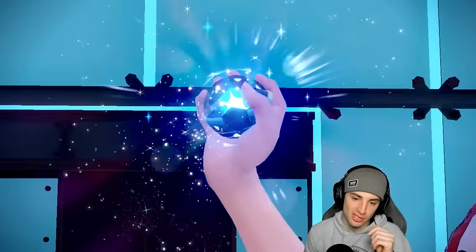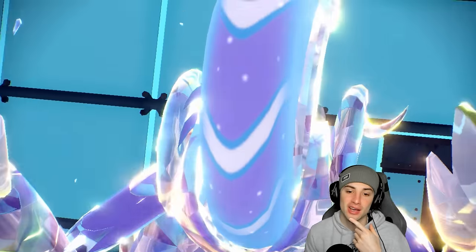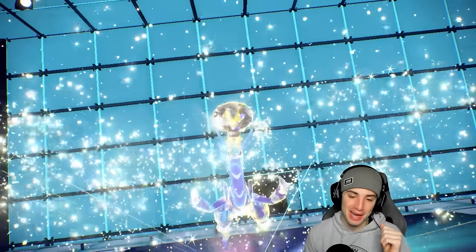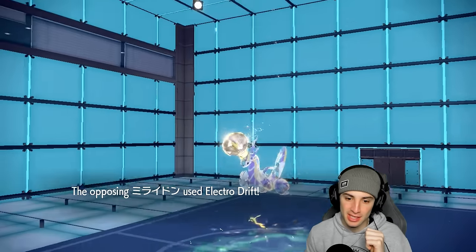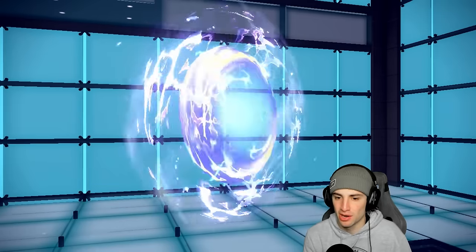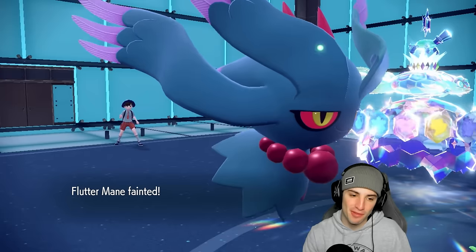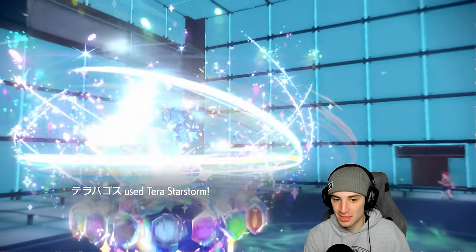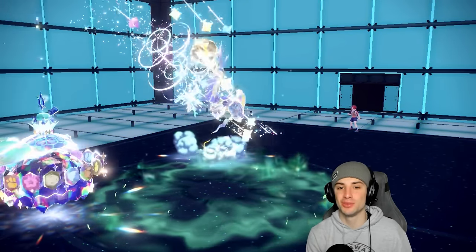They Terastallize — there's Fairy Tera. Terra Starstorm is now super effective. Terapagos at full HP — no way they KO it in one shot. Moon Blast flies doing a decent amount. Electric Drift attacks Fluttermane — okay, Fluttermane goes down, no big deal. But Terapagos at full HP finishes it off with Terra Starstorm — game set match. We're sitting 2-0. Miraidon get out of my face. Time for the final match.